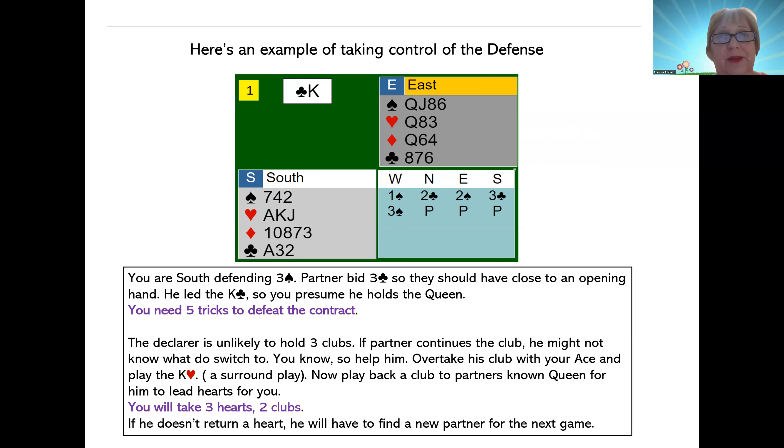So if we can get two clubs, do you see another suit where we can take three tricks? I see it. Do you see that we have the ace-king-jack of hearts over the queen-third? If I was defending this hand, I would overtake my partner's king of clubs with my ace, because I'm sure I can get back to them with the queen — unless declarer is going to ruff a second club. So I'm going to overtake his king with my ace, and I'm going to play the king of hearts. Why am I playing the king of hearts? Well, that should wake up partner.